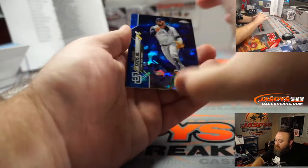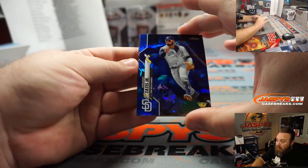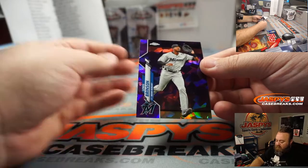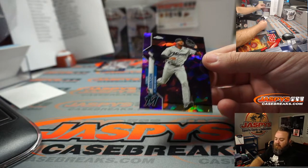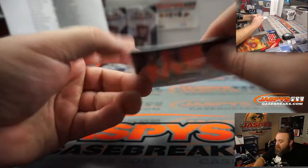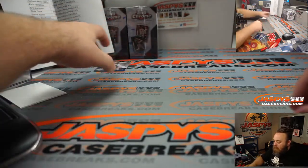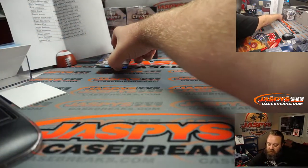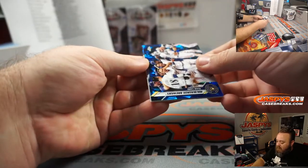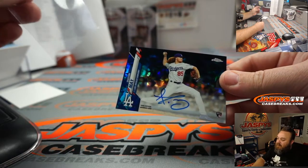We've got Fernando Tatis Jr. hiding our color — not a bad blocker there. Tatis for the Padres going to Darren McKenzie. And he's covering up a purple Louis Brinson for the Marlins, going to Matt Gomes. Purple is numbered to 10 — that is numbered 3 out of 10. Very nice. And our auto, being covered up by a Brewers team card, going to Rich Ferratis. The auto is Dustin May — very nice — for the Dodgers, Rich Ferratis.